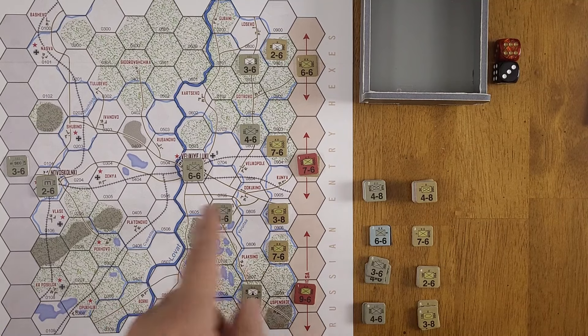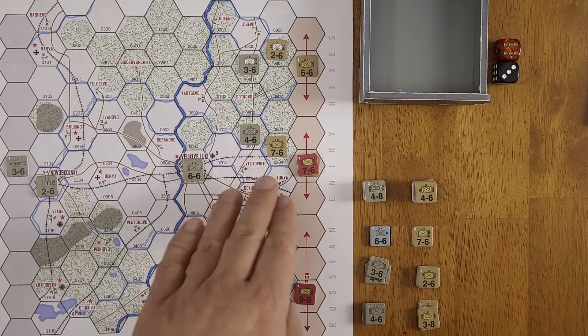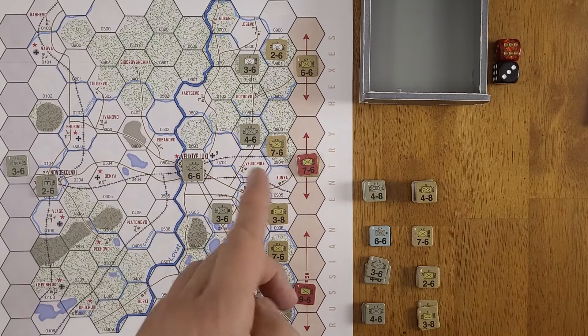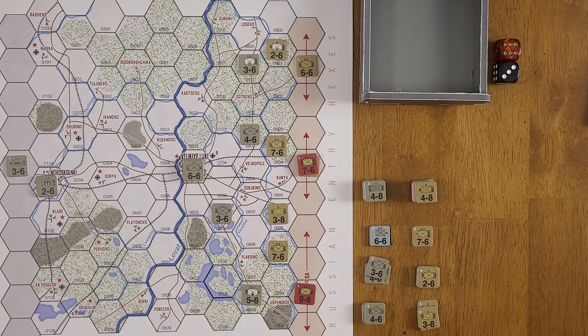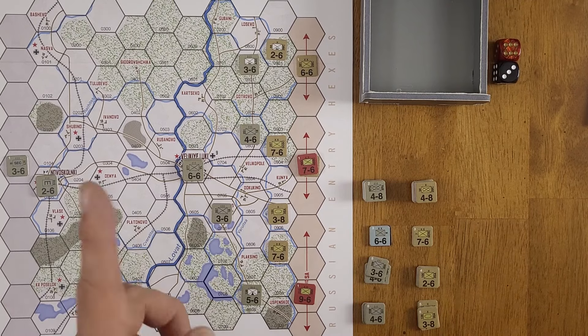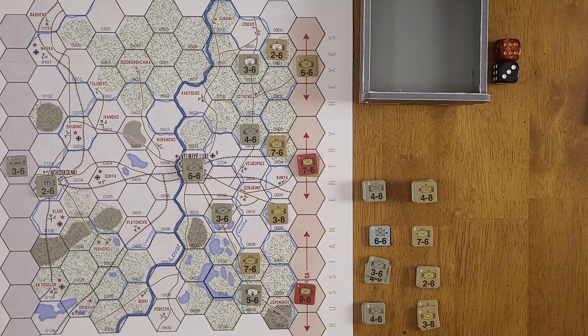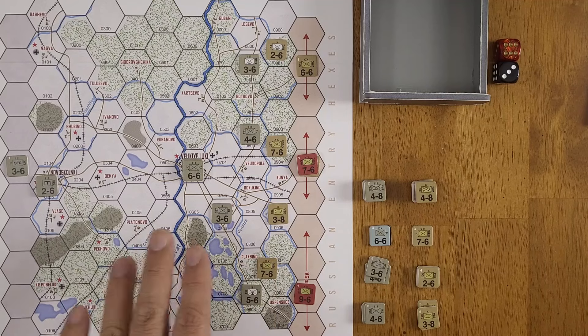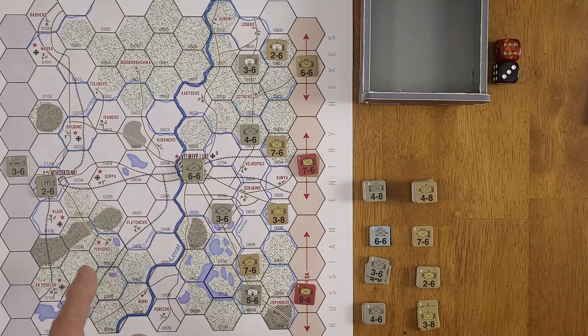The key Soviet trick is to put pressure on the center to simulate a frontal assault while flanking on both sides to get behind the German garrison, cut its supply, and eliminate it. With that in mind, we take our Third Shock Army infantry and move him here — crossing a minor river, which is a free move — into the wooded village hex. The woods cost two movement points for infantry. We take our tank unit and move him into this ZOC to set up a 10-to-5 attack.